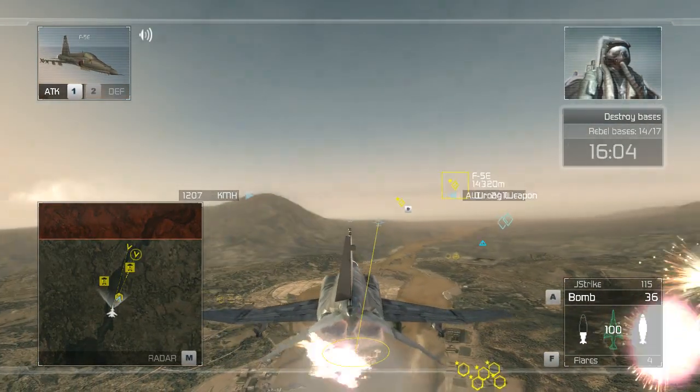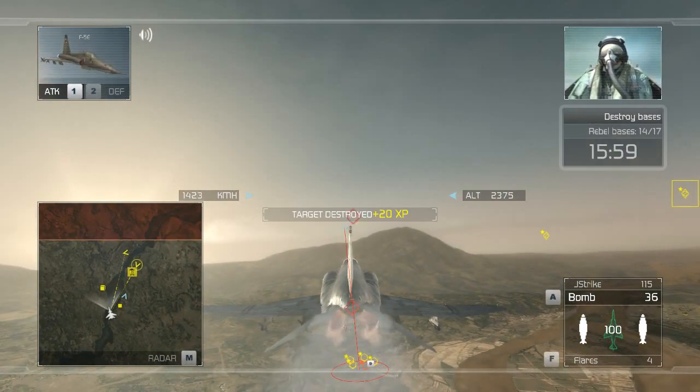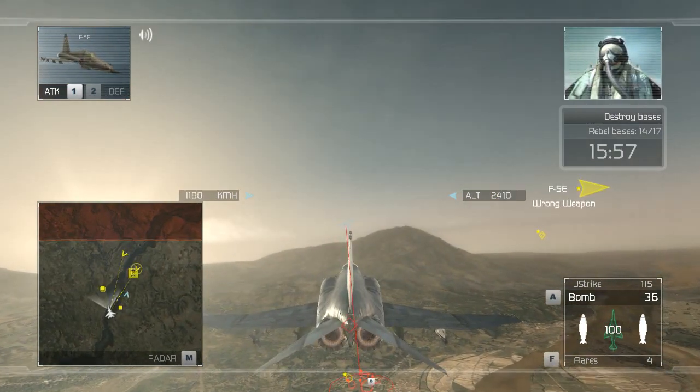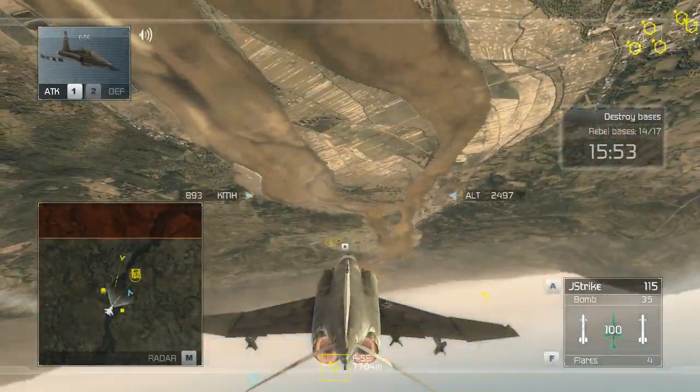Rebels aren't going to mount any large-scale offensive anytime soon. This is Reaper 3-1 — knocked out the target. Repeat, the weapons factory is out of business. Copy that, 3-1, continue to the next target set. Tally on rebel hangars, 12 o'clock.